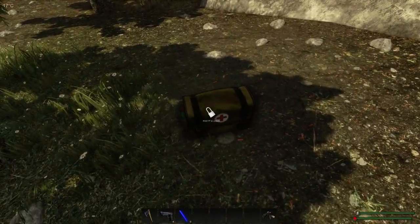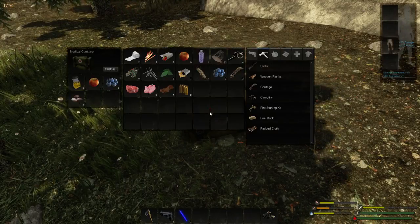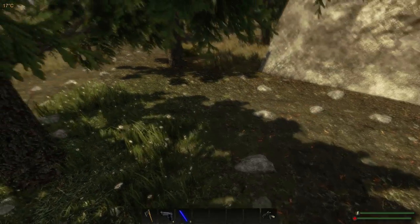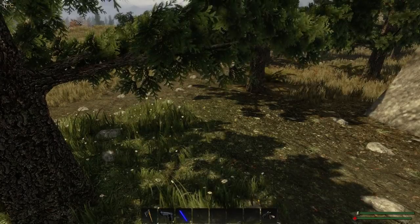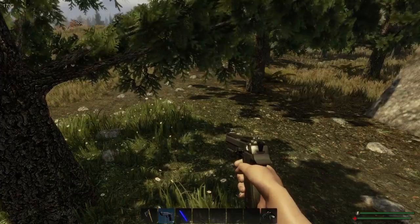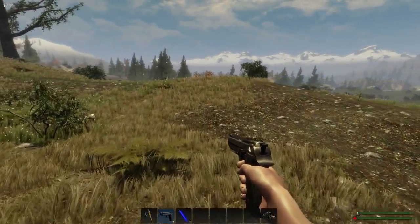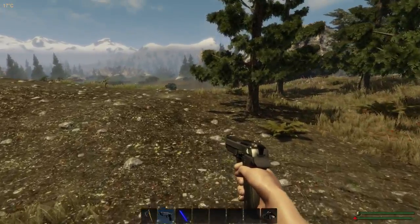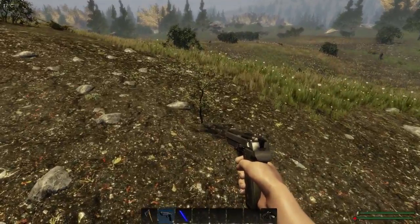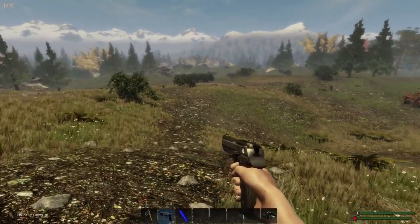I basically emptied my chamber on it. But if I get jumped again I'm going to have to run. I have got enough bullets now to take care of it, because you need five - unless it's not a level one. That's for a tier one creature, which is why I did panic and emptied what I had chamber-wise into it to see if it dropped.